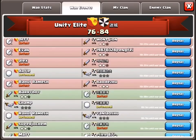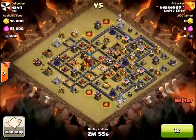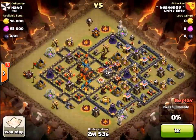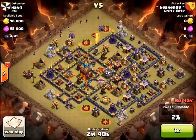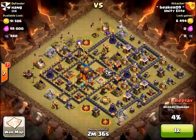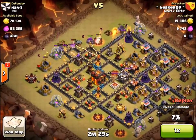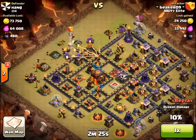Something weird happened in this war. My clan mate Ron — I'm almost sure this was some kind of exploit or hack the other clan used. He dropped like one or two troops and then instantly got disconnected; the raid played out for another three minutes but he'd been disconnected and he lost. I'll show that in a bit. Right now we've got me raiding their number three base.